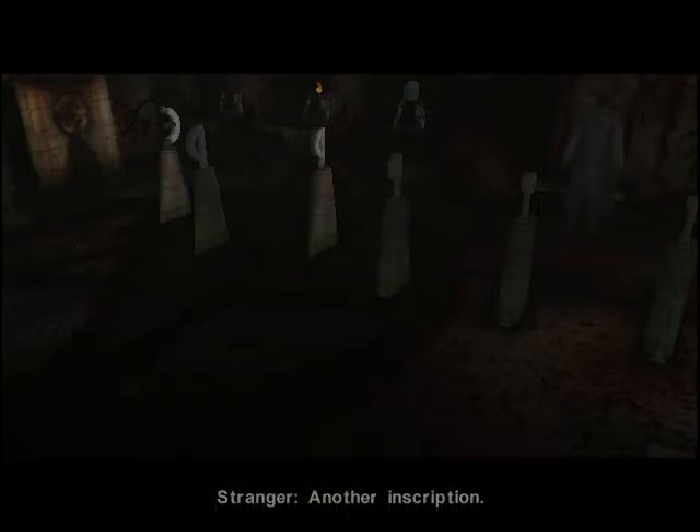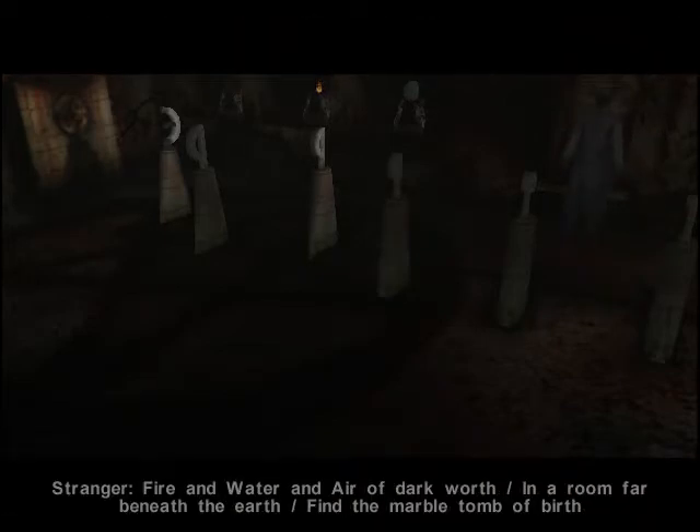Let's try that altar again. Yes, this. Aha! So here we also have... I guess this one is air. That's definitely fire and water, I suppose. And did this writing have any hints? Another inscription.